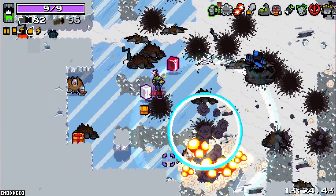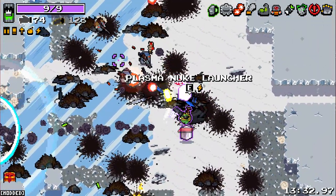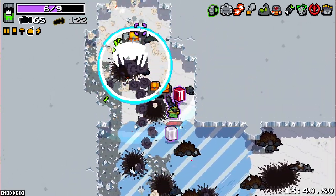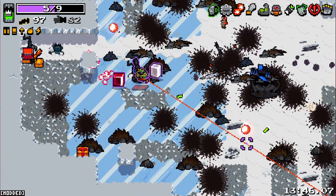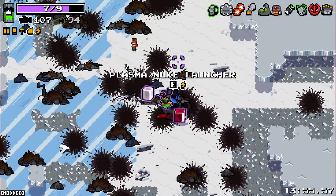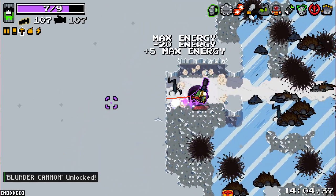Like, how have I not been hit yet? I'm like in the thick of it. These seals are annoying the hell out of me — stop with your sealiness. Stop being a seal. Intriguing. What the hell's left? Blunder cannon unlocked. Okay.